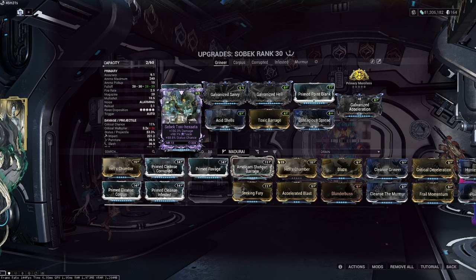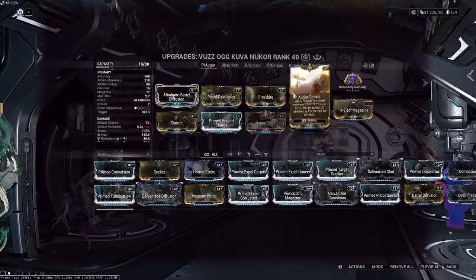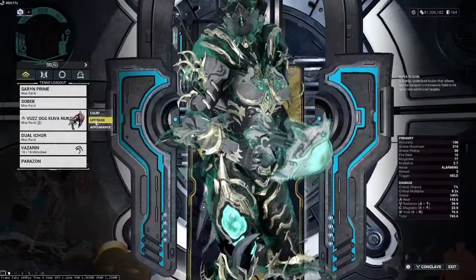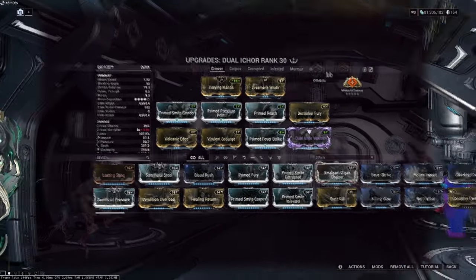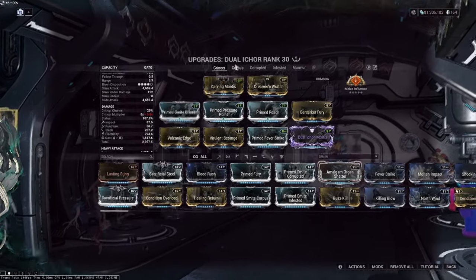The only thing that really ever changes is the faction mod on the Sobek. The riven is damage and toxin with status chance — ideally I'd like damage and toxin with a harmless negative like zoom. The secondary doesn't really matter; I'm running a Nukor with two Augur mods because I'm trying to shield gate a little with Brief Respite and low efficiency. We don't really use the Nukor for much else. For melee I use Dual Ichor for acolytes — it's a pretty standard melee Influence build with electric, and the only thing I change there is the faction mod.